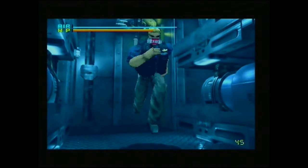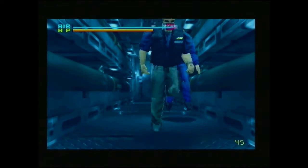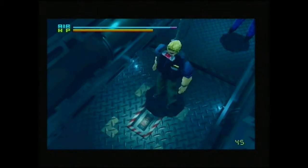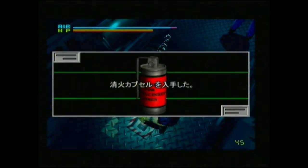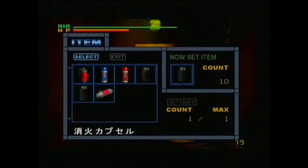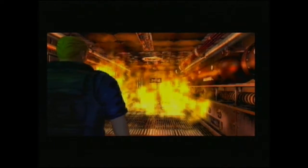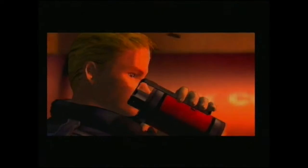Moving on, here is the other part of the game I found to be a little bit confusing in the Japanese version. You'll get to an underwater area and pick up this item. It looks like an ordinary grenade, but if you look at the picture it actually says 'for extinguishing fires.' That's because you need to use it upstairs where there is a fire. I was looking for a fire extinguisher or a lever to activate a sprinkler system, but I merely had to use this item in the room.